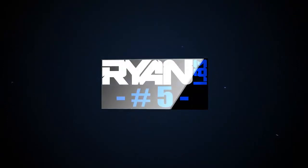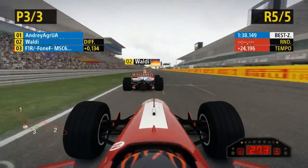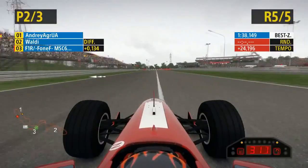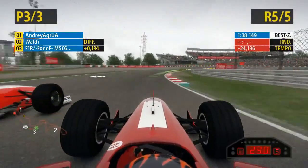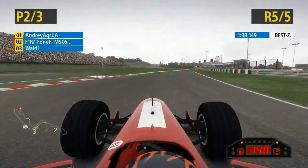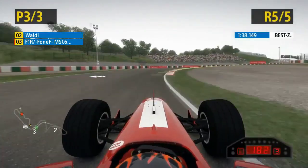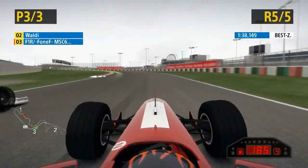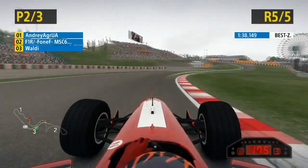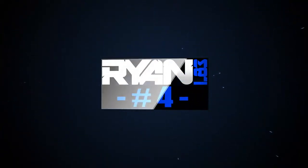Number five is a classic overtake in a 1999 Ferrari at Suzuka from F1R dash phone F. Coming towards turn one on the main straight — remember, there's no KERS or DRS because it's a classic car. Going into turn one, he's side by side with Waldy, still side by side around turn one. Waldy gives space, but F1R loses the position briefly. With the traction control in that Ferrari, he gets the speed and goes back around the outside to complete the move — a fantastic move.